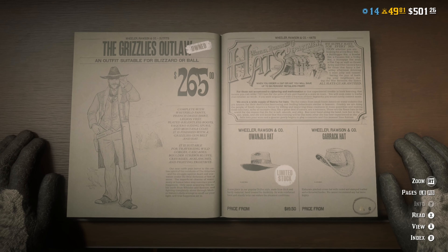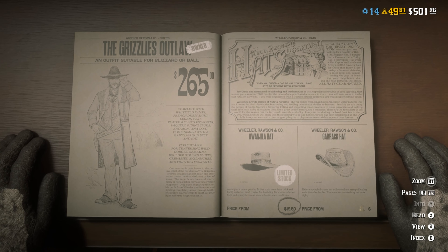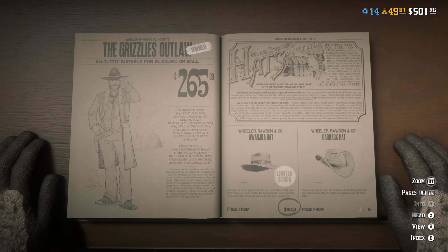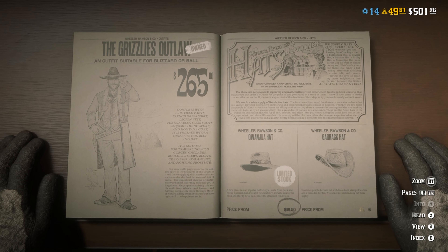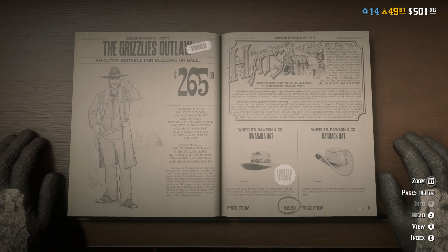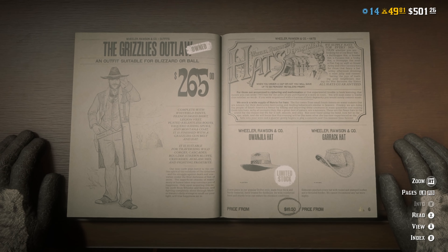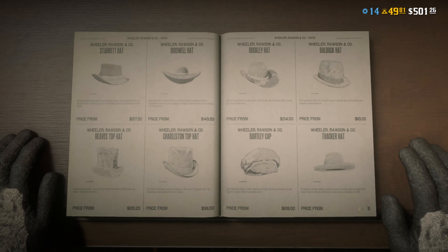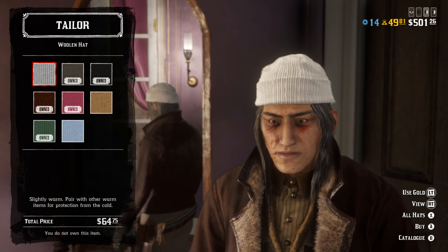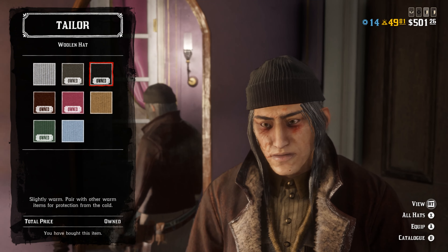Once you're in clothing, go ahead and click the hats tab. Before I forget, make sure you grab all your limited stock items because there may not be a chance to grab them in the future. Check those out. This one here is the Owen Jilla hat — pretty awesome — but you want to go to your woolen hats for the badass outfit we're talking about in this video.